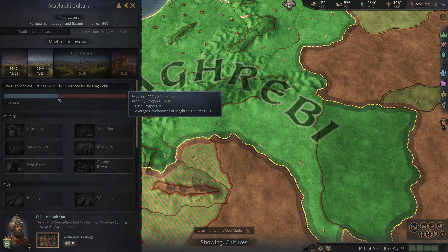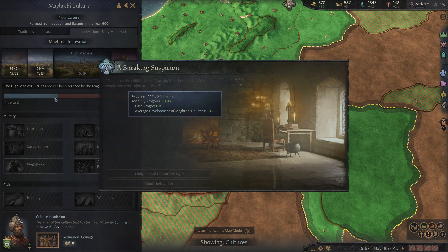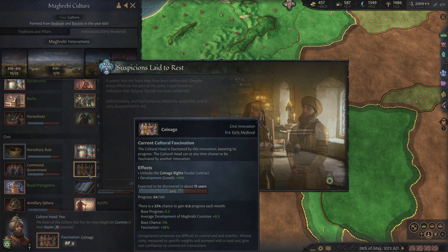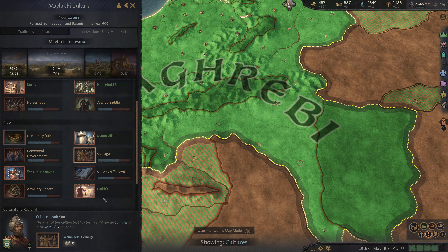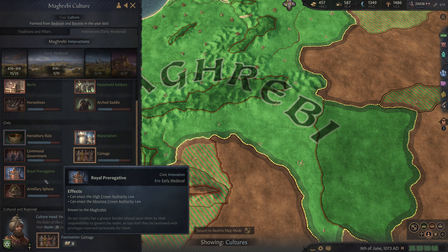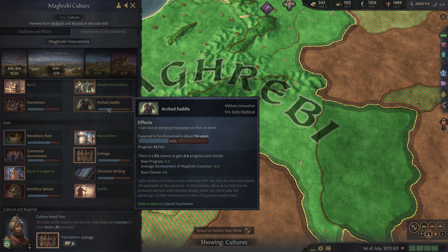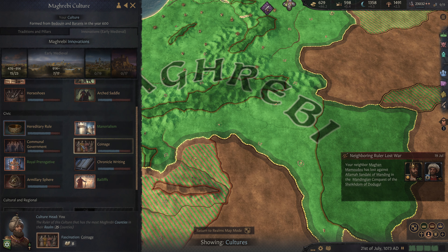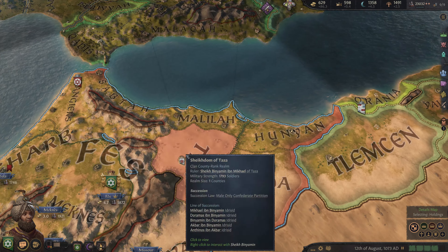Looking at our innovations — when does the High Medieval Era become unlocked? Actually, we're getting quite close, about five years away. Hereditary rule and coinage will be done in 15 and 9 years. Communal government is still good. Chronicle writing is not useful for us right now. Arched saddle is going to be useful, and horseshoes can be useful as well. We're not too concerned about either of these with our current rule set.